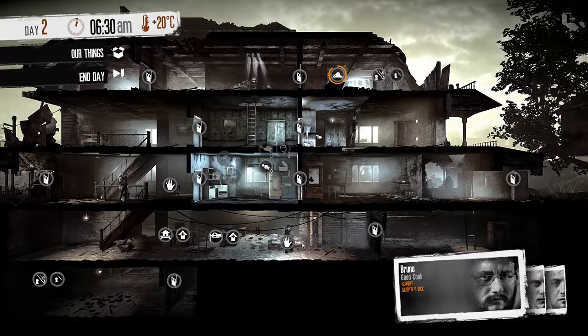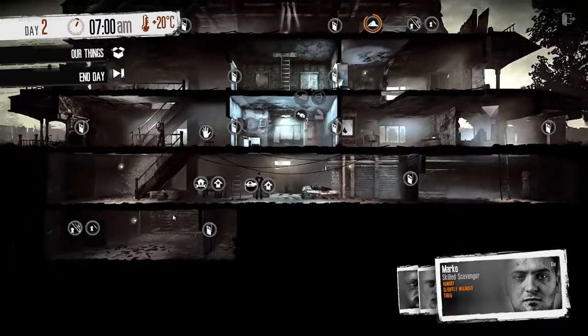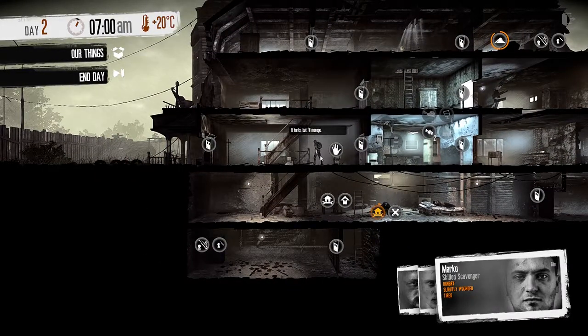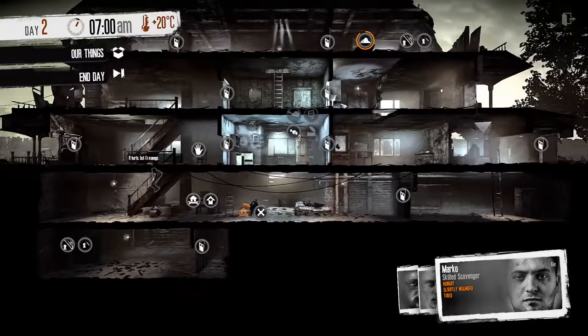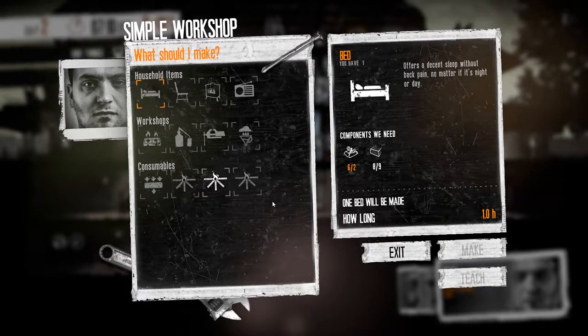What we're going to do is make another bed. I didn't want Bruno to get up - he can continue sleeping. Pavel, let's upgrade our metal workshop. Marco, come down here. We probably should be able to make another bed, but we have no bandages. We need six components for that and we have only two, so that's not happening yet.